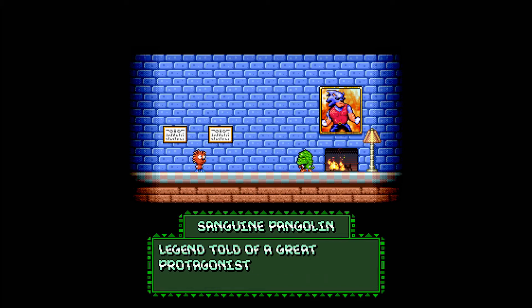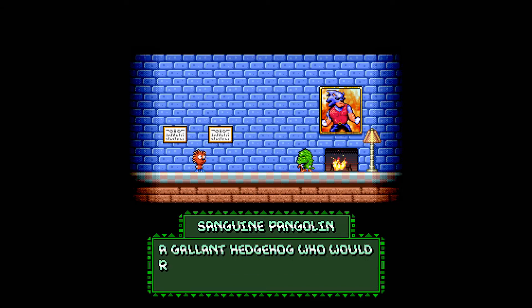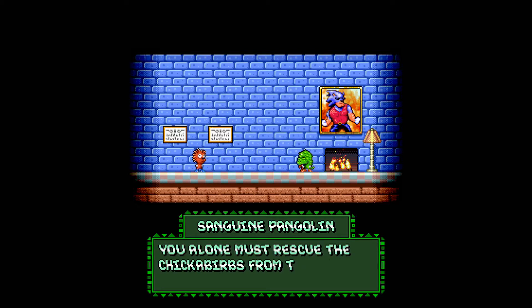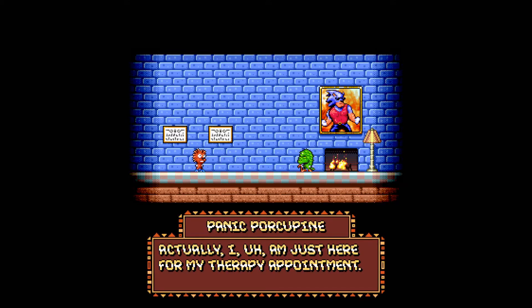Panic Porcupine is a 2D physics-based platformer about a tiny, anxious porcupine who must save the world, because a certain blue hedgehog is presently away, basking in his newly reinvigorated stardom.